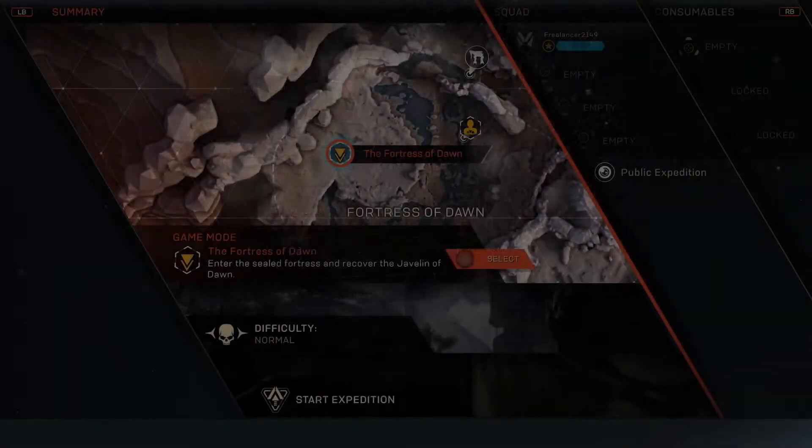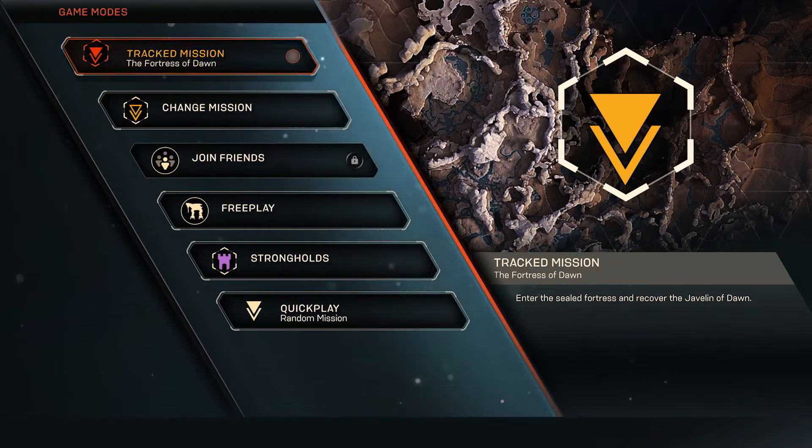Once you have picked up a contract or mission, head to your javelin and jump in. Everything that is available to you is on the main map.